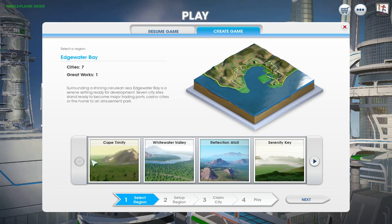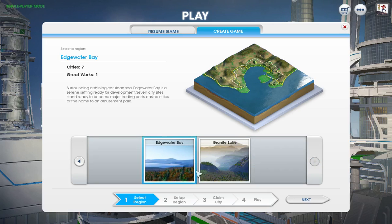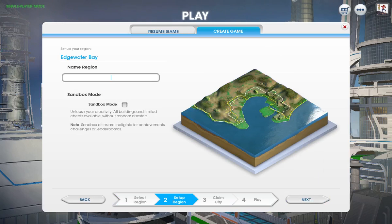I have played a few towns or regions, but the one I'm going to pick is Edgewater Bay. It's seven cities and one great work, and that'll give us a lot of flexibility. I honestly have not ever done a great work before. Everybody I've watched and all the forums I've read say it's a waste of time, but I'm going to do it anyway. I haven't decided which one I'm going to do, but we'll get there when we get there. First thing we're going to do is create our region, and of course we're going to call it the Sock Bunny region.